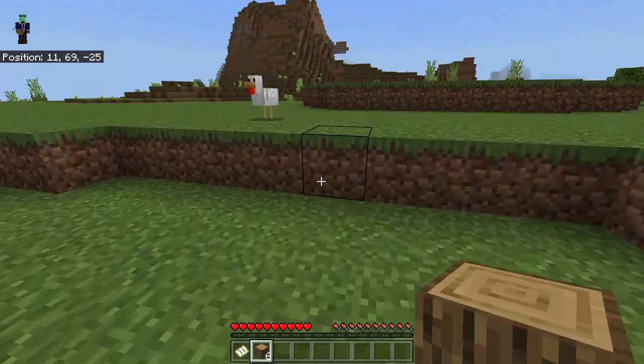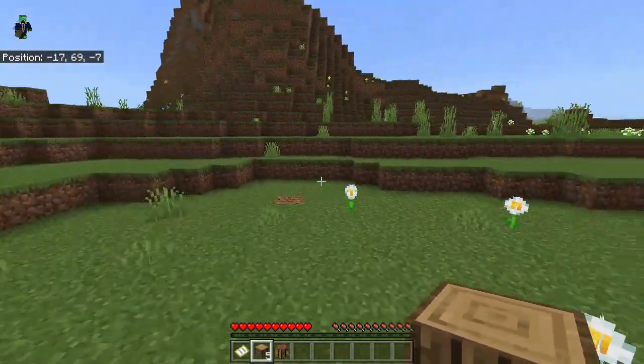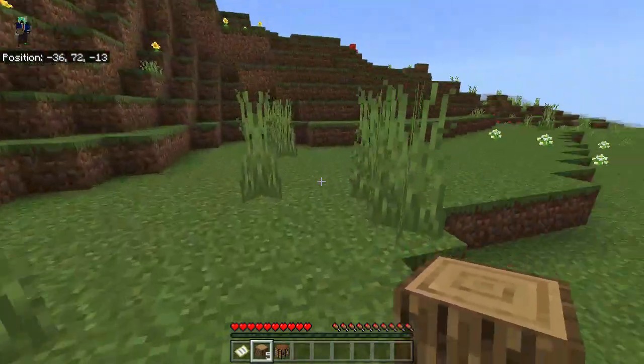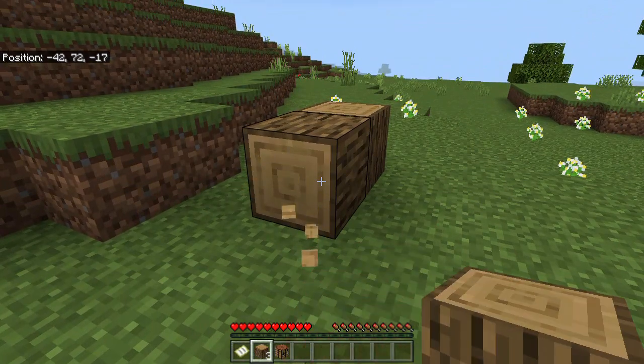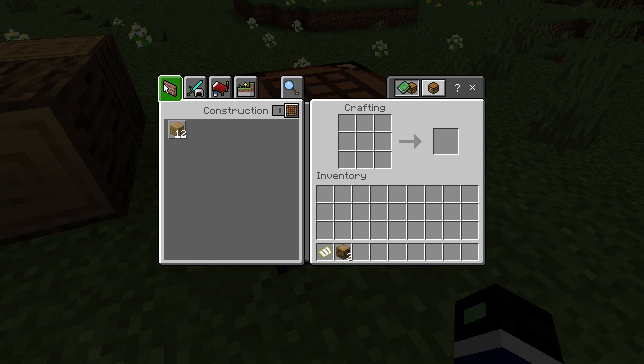We've got some wood. Let's make my house next to spawn. I think that would be cool. Let's start it right over here. Oh, wrong block.